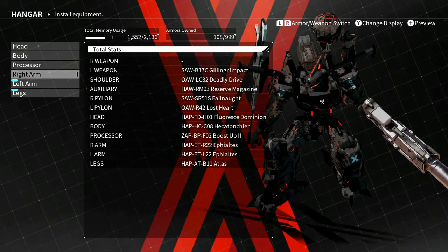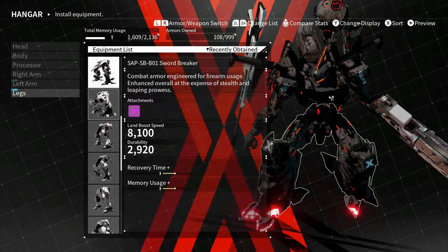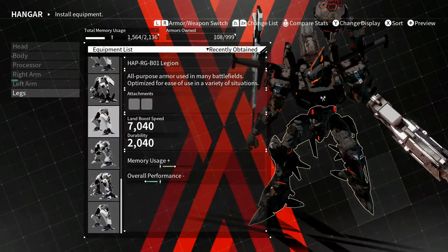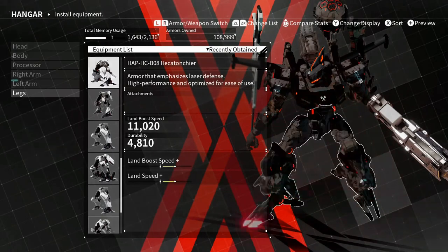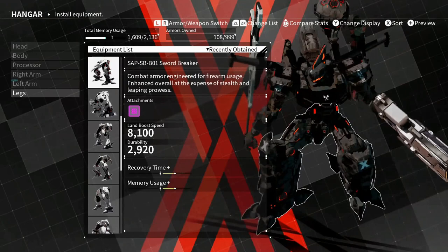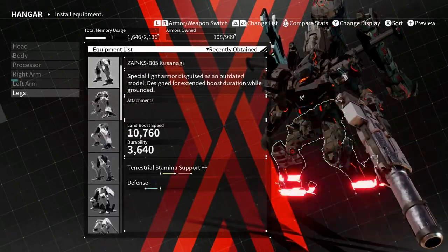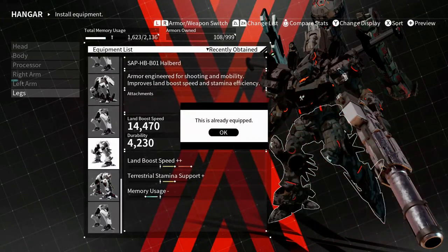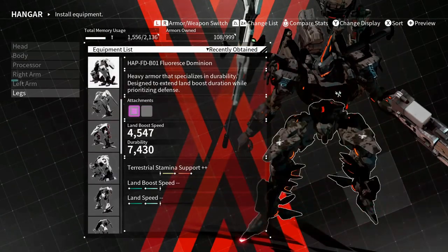I got both the - I don't know how to say that - whatever, for throwing support and melee support. For legs, again this is more of a choice. I usually go for speed in my melee builds, but I do think a heavy melee build could work - I haven't done much experimenting with that yet. I'm gonna go with blue speed. This one's pretty good - yeah, I'll go with that one for now.